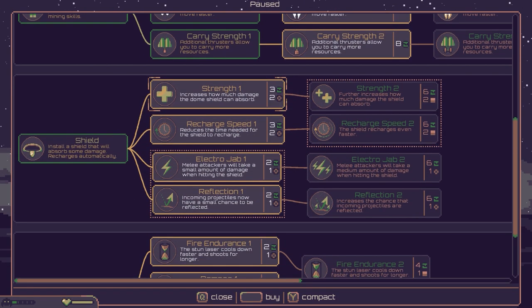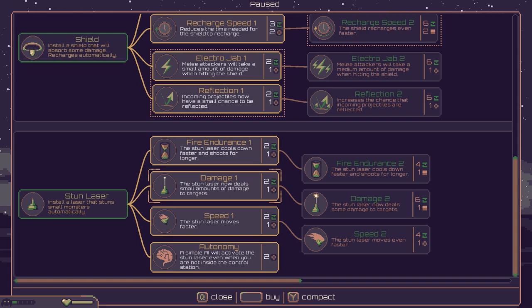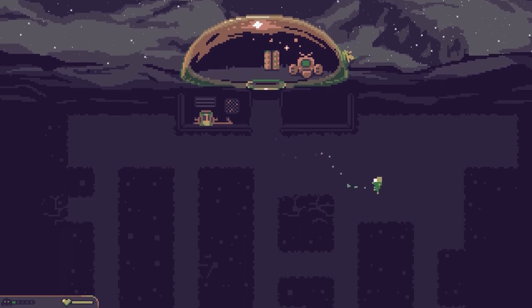I'm going to go with move speed just so we can move the laser around a bit more. For the shield we've got electro jab or reflection — these are exclusive options bounded by an orange box. Electro jab means melee attackers take a small amount of damage when hitting the shield. Reflection means incoming projectiles have a small chance to be reflected. There's also a stun laser that deals small damage — but I don't have the resources to pick that up.